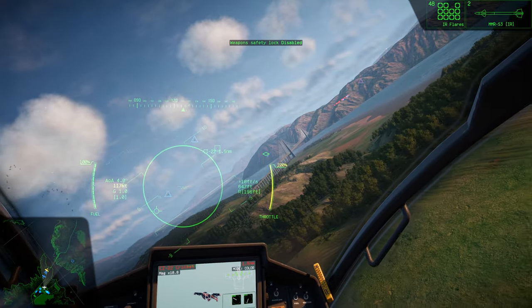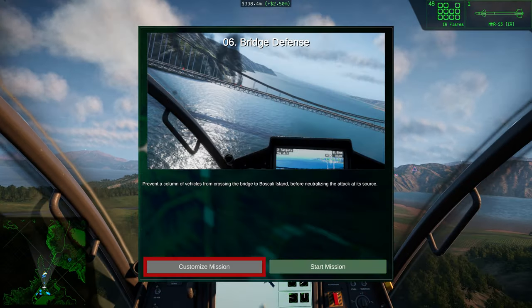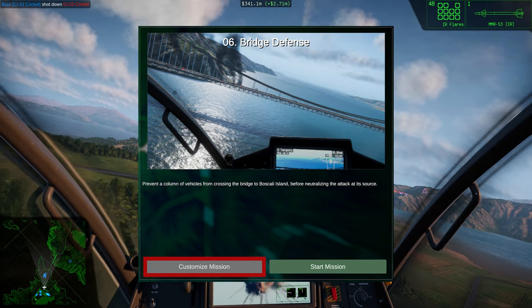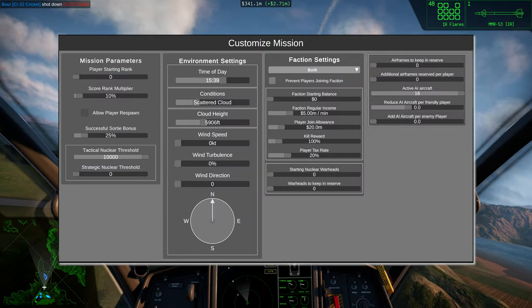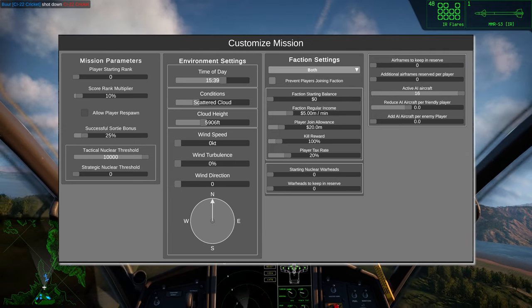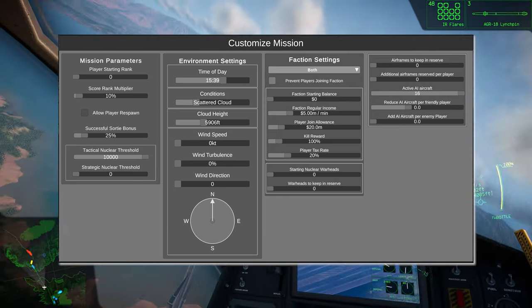When selecting your mission of choice, right next to the Start Mission button you'll see Customise Mission. If you hit that button you'll be presented with a plethora of mission default override options. All of these are worth exploring as you get more familiar with the sim, but far and away the single most important option when you're learning the ropes...